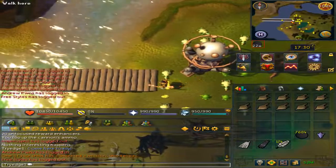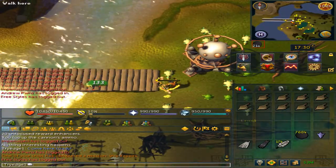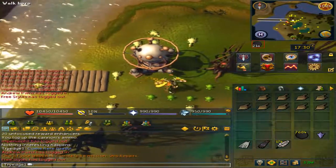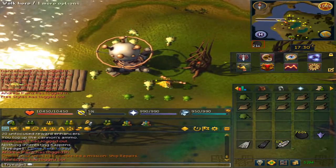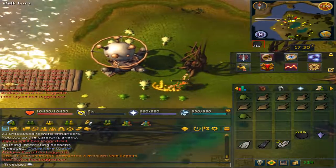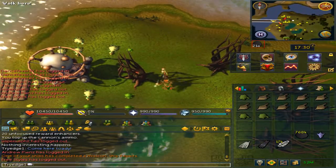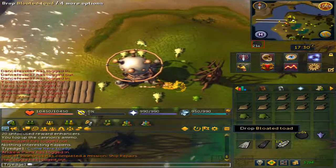Again, if you see a Chompy roaming, you can simply kill it. This is a guide on how to kill the Chompy bird effectively. This method may get patched so it is advised to do it while it still works. Thank you all and enjoy your day.